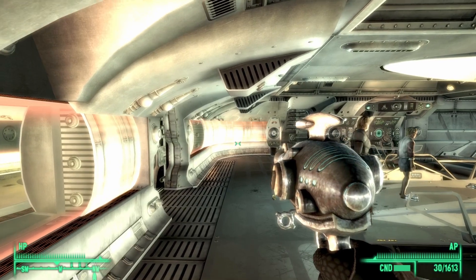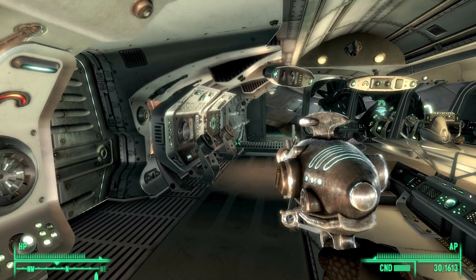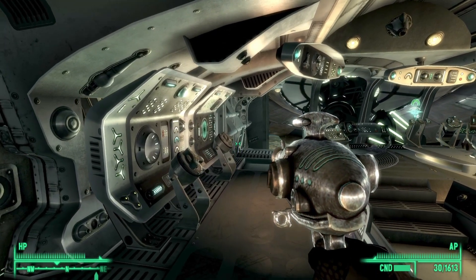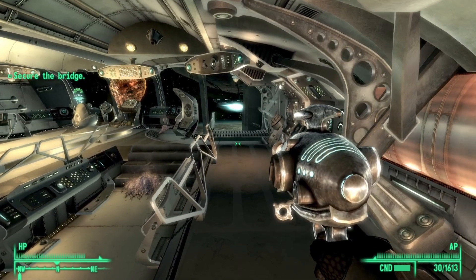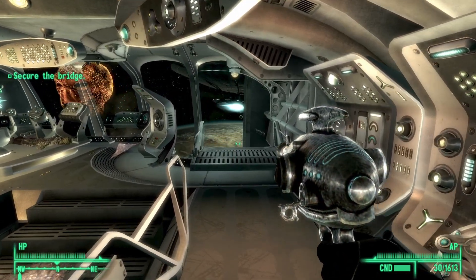The Captain's Sidearm is a unique variant of the alien blaster. It has a base damage of 35 with a DPS of 105. It has a critical multiplier of 1 and can be repaired using the alien atomizer.